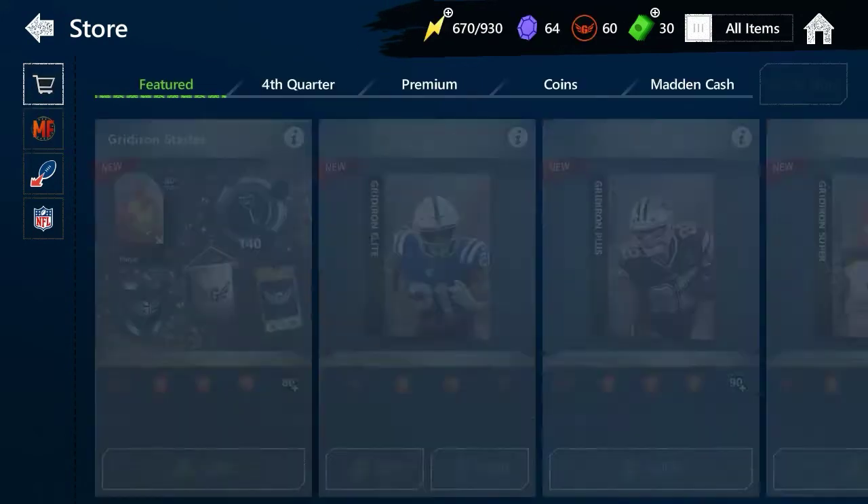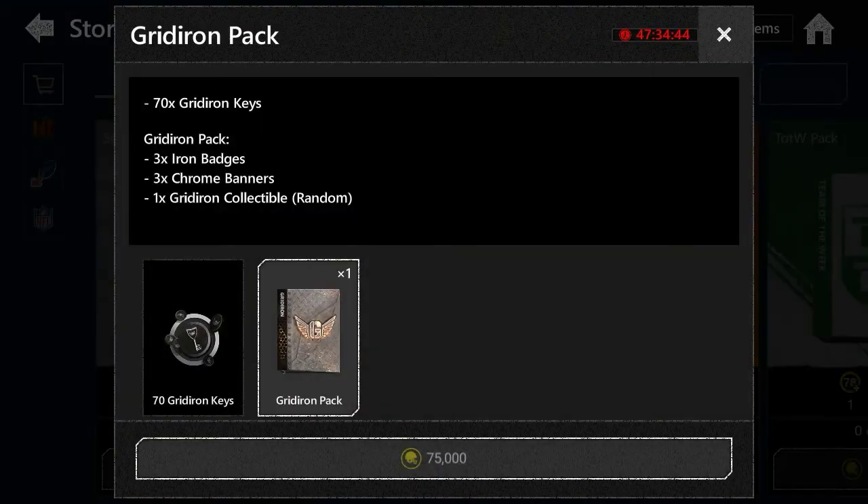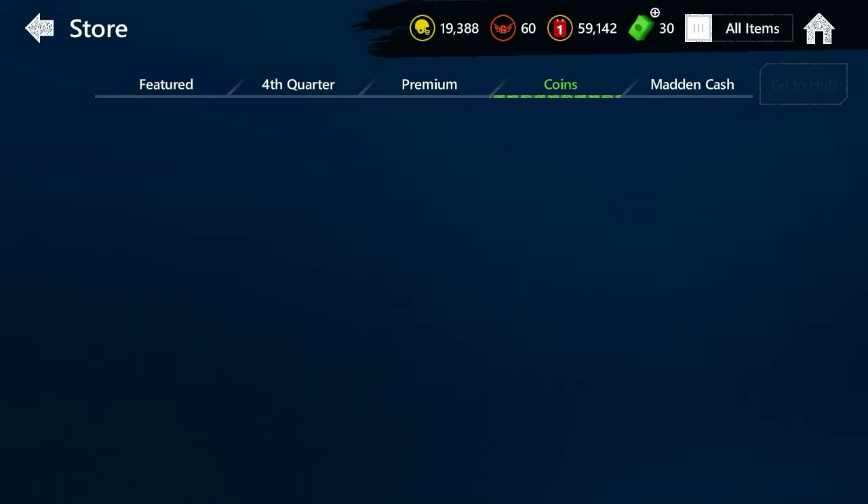Going to the coin sets — we have coin packs here. For 70 Gridiron keys you get three Iron badges, three Chrome banners, one Gridiron collectible random. As I said in the last video, we're going to have some coin packs, which cost 75,000 coins per pack. That's not too bad.